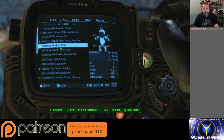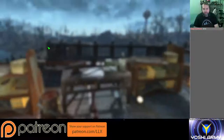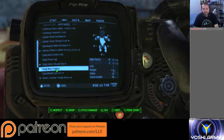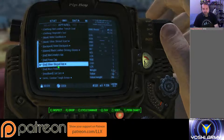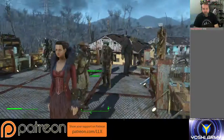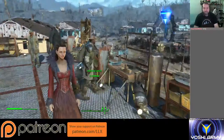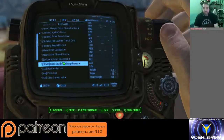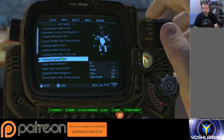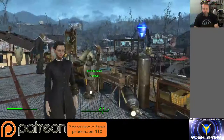Another thing I did with my mod is I changed Agatha's dress. I changed it to use Irma's dress as the base instead of just a generic dress — so that's a model swap. Reginald's suit uses Lorenzo's suit as its baseline, so that's another model swap.